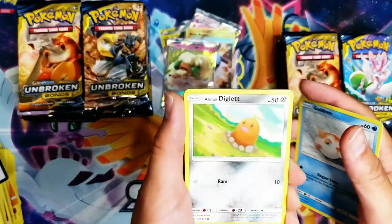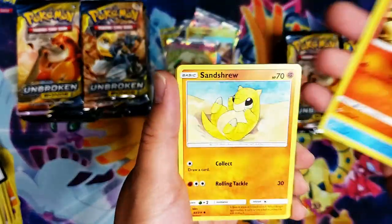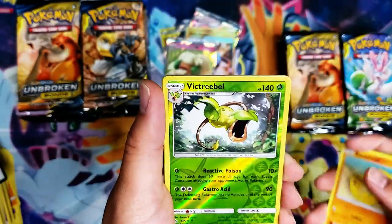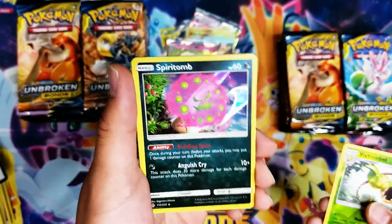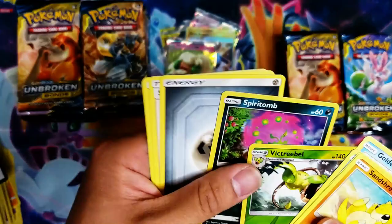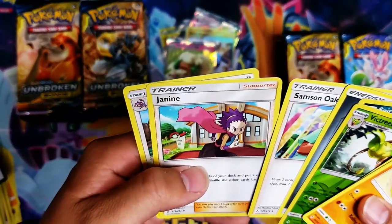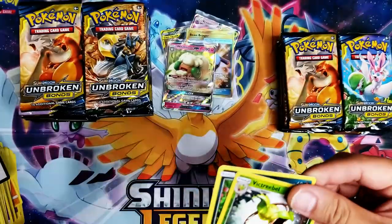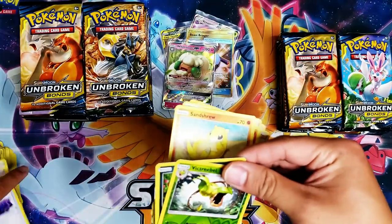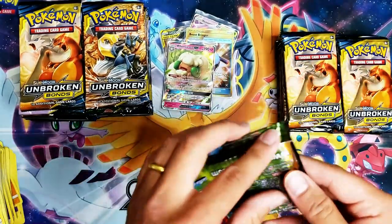Goldeen, Diglett, Slowpoke, Litten, Sandshrew, Victory Bell — and a Spiritomb. We got a holo, finally! Samson Oak, Janine, Spiritomb. It's like the first holo in three or four packs — or at least it felt like that.